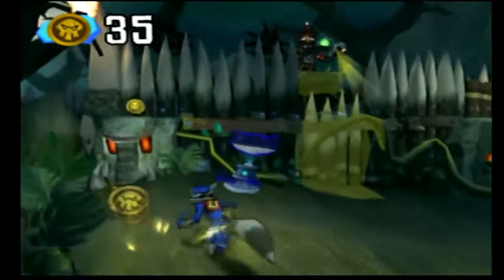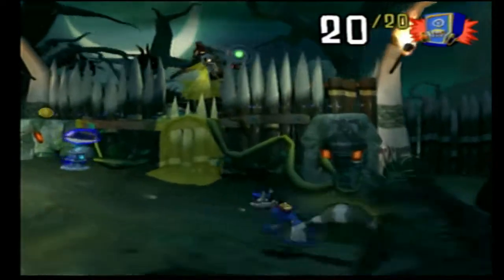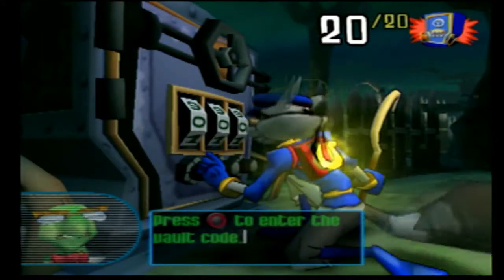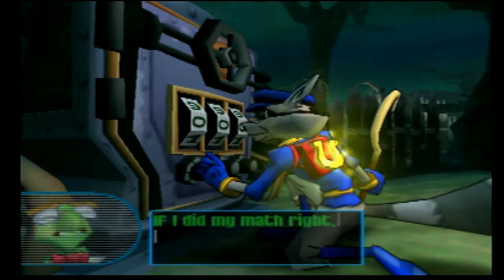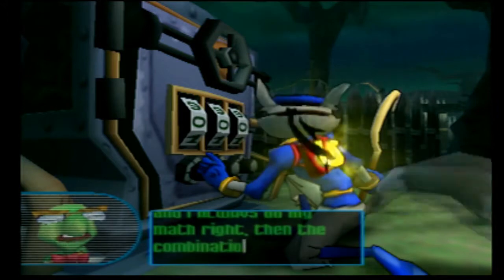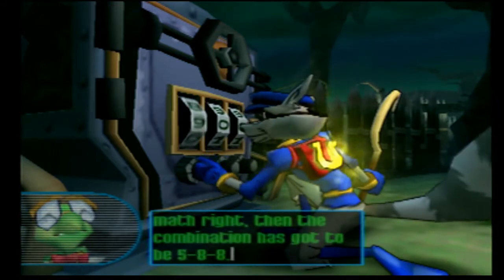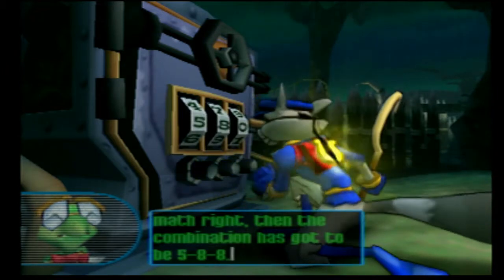Apparently she wants to take over Mexico for some weird reason. I can't imagine why. But anyways, there's that glue bottle I forgot. And no reason to show me taking out the guards again, so let's open up this vault. If I did my math right — and I always do my math right — then the combination has got to be 5-8-8. Oh, good thing you always do your math right, because I don't always do my math correct. Wish I was that good at math.